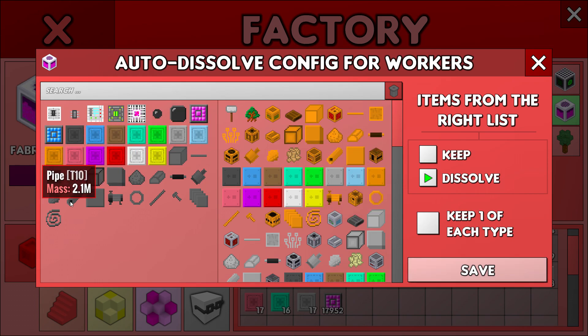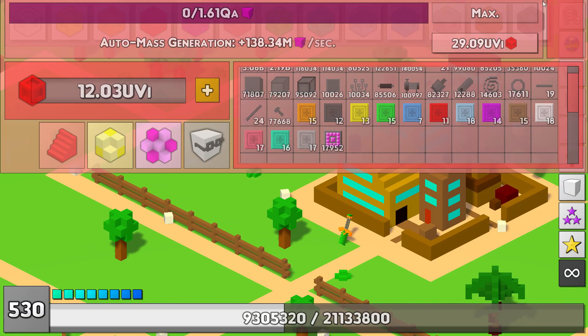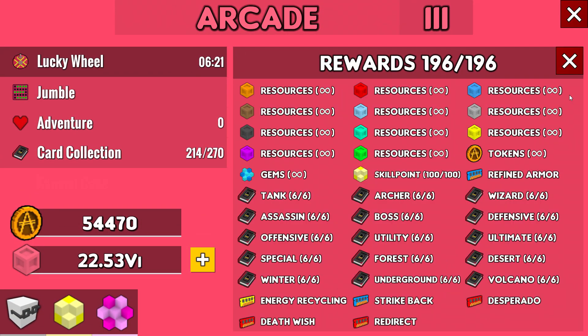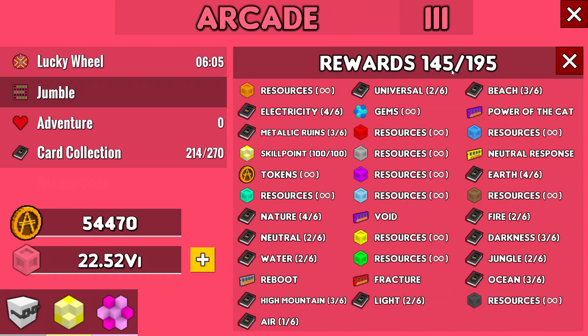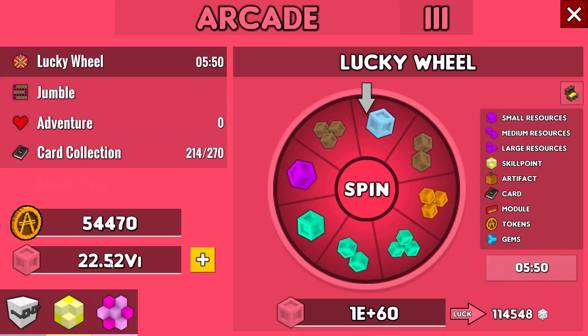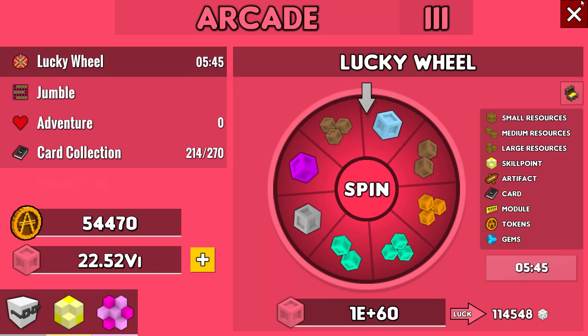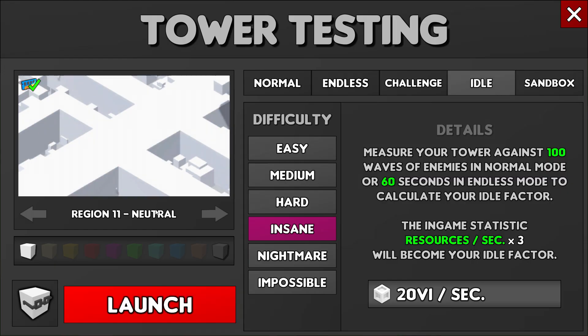My dissolving setup: I dissolve everything except what's on the left — that's the stuff I find on asteroids. This is how fast I can make egem producers — not fast enough, I need to be faster. We got all the rewards, 100%. On Jumble, we still have a way to go — missing 50 of them, got 214 cards. Adventure was revamped completely. Eventually I'll do a super run one of these days, but I want more tokens, more arcade resources, more of everything. One of these days I'll give you the mother of all runs for this.